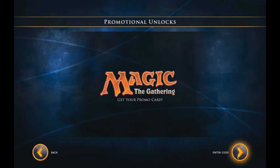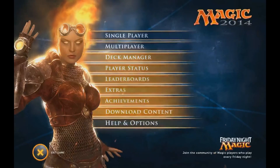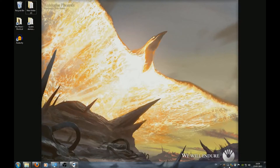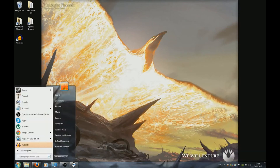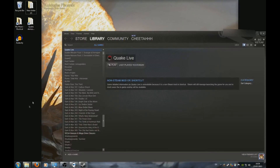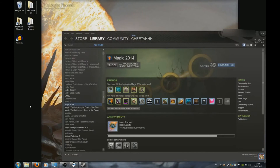Some of you may not have this fixed by doing that. If that's the case, ensure that the server-driven content is ticked, then exit the game again. Wait for the Steam synchronising to complete — you'll see the little white dots. Once that's done, close Steam entirely and then relaunch. Click into Magic and try the same steps again, and it should work.